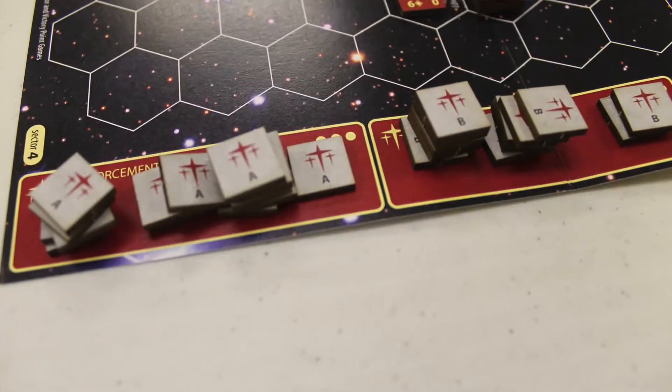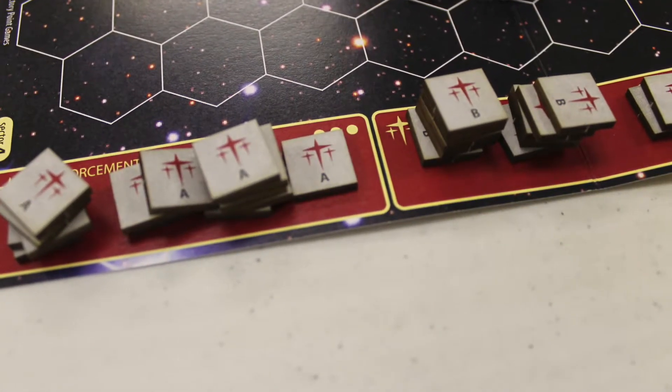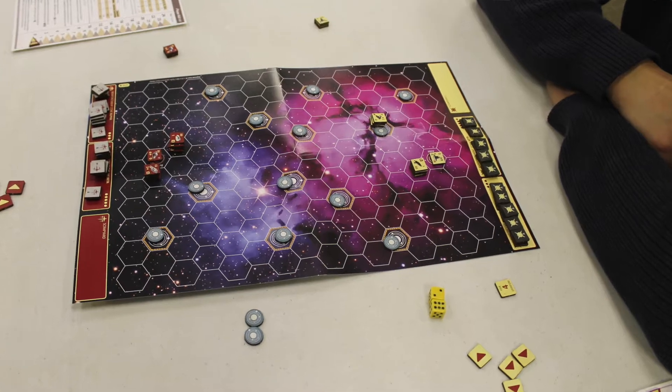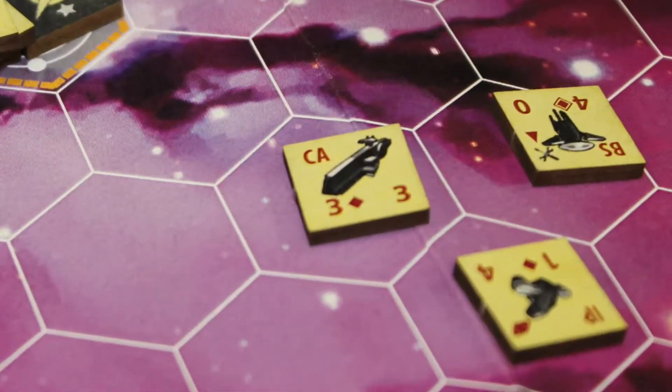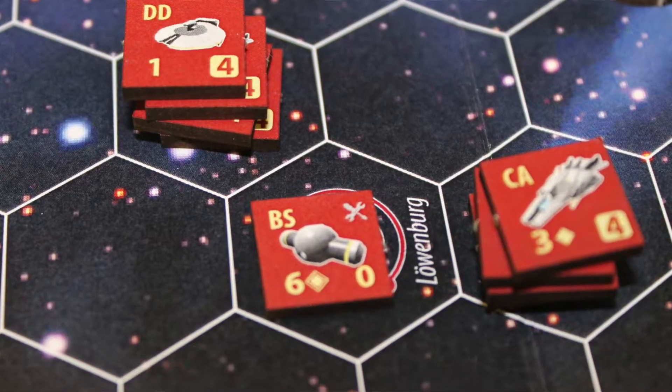Each side takes their own particular fleet, and on your turn you have these different chits that are numbered 4 through 8.3 — I'll explain that in a minute. What you're going to do is mix those up, grab one of them, and that will tell you how many operations points you get that turn. Operations points are used for things like moving your fleet, building star bases, and generally causing problems for your enemy.